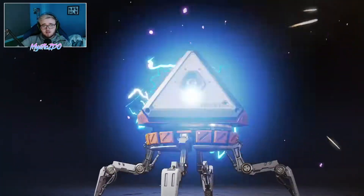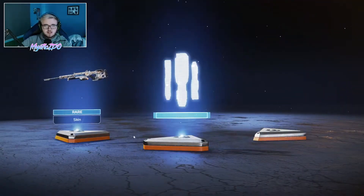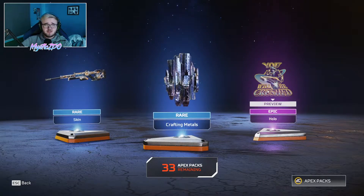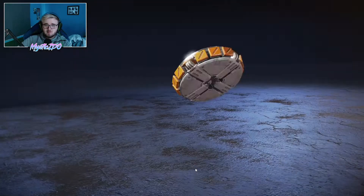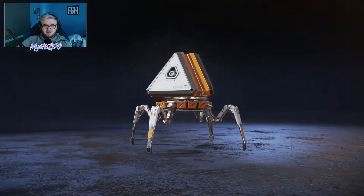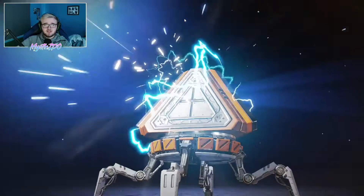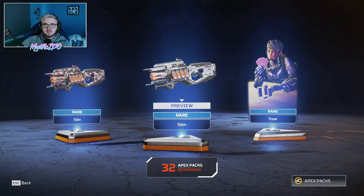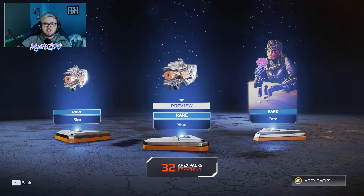We get an epic — no commons, an epic and two rares — and we get another holo spray. And of course it's an Ash one. I'm keeping all the Ash holos. But I can kind of see how this pack opening is going to go. I think it's all going to be legendary and epic holo sprays, or just charge rifle skins. I'm not too bad about that either.